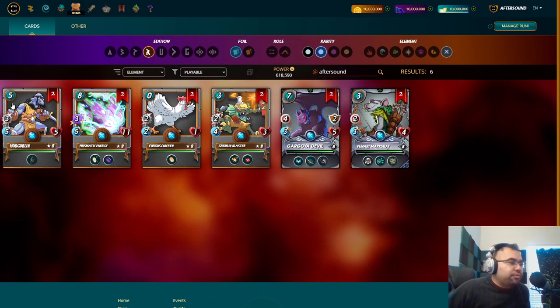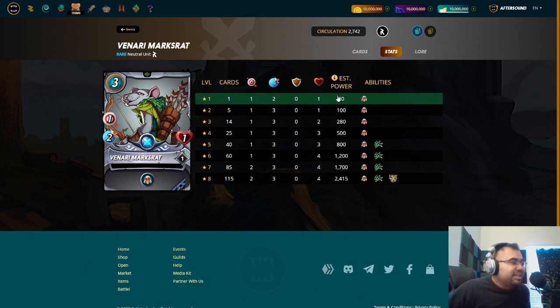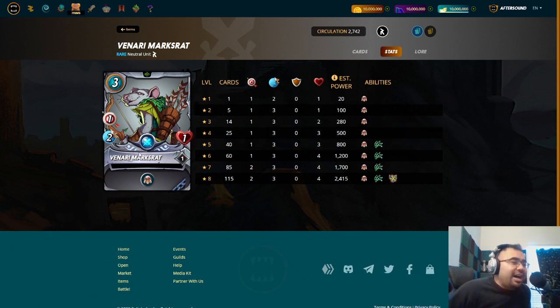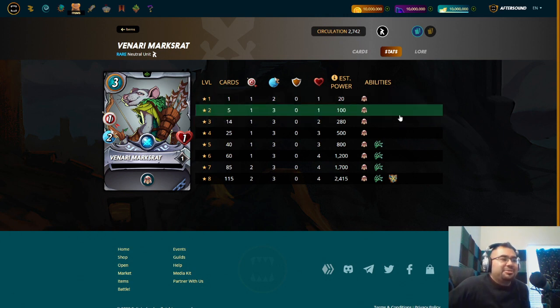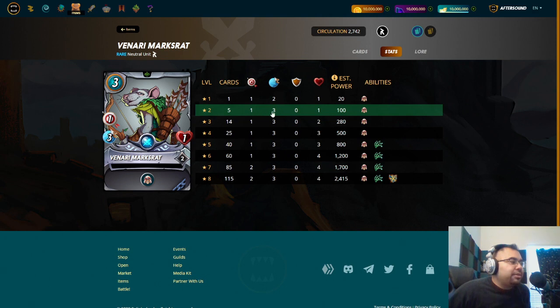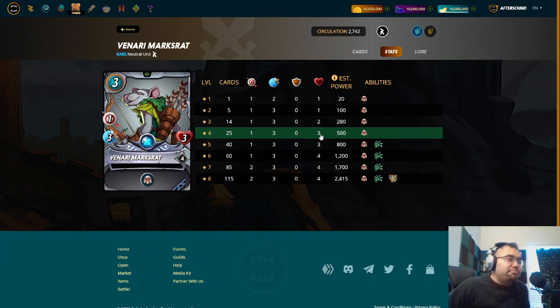We have the Venari Muskrat, and this is another one that has the Martyr ability at level one. I'm really liking this because he's only got one health, speed of two. He's not going to do much, but you can throw him in there as like an opportunity bait — have him die and then essentially buff up the monsters around him. For three mana, you're almost offering him as a sacrificial lamb in many cases. Maxed for bronze, you get that third speed, which is pretty good. Maxed for silver, you do get a couple of extra hit points, but he's not really that much of an offensive threat.